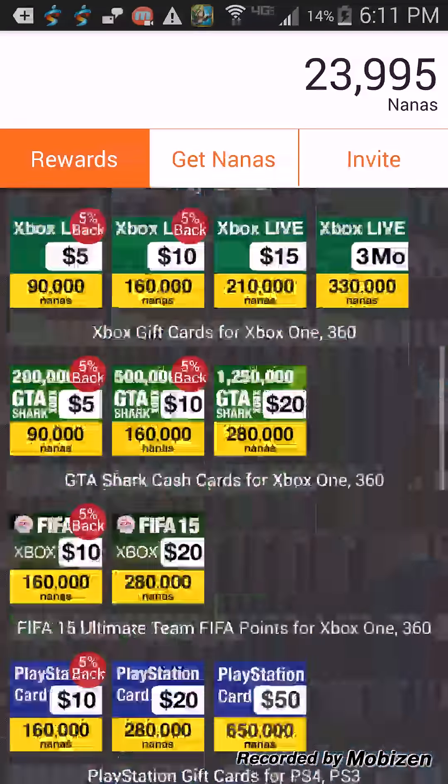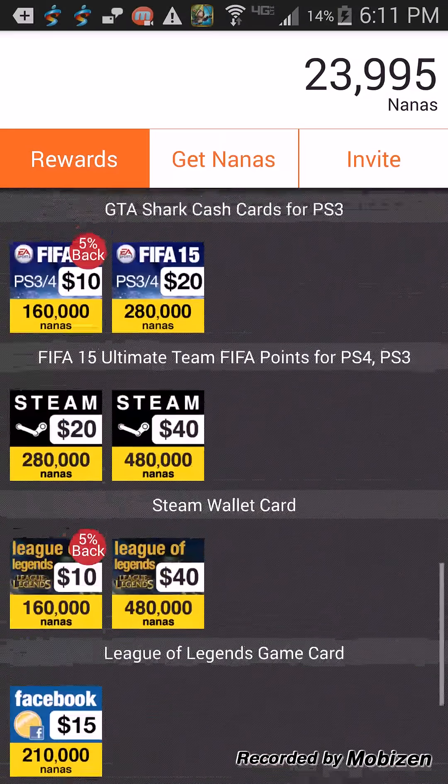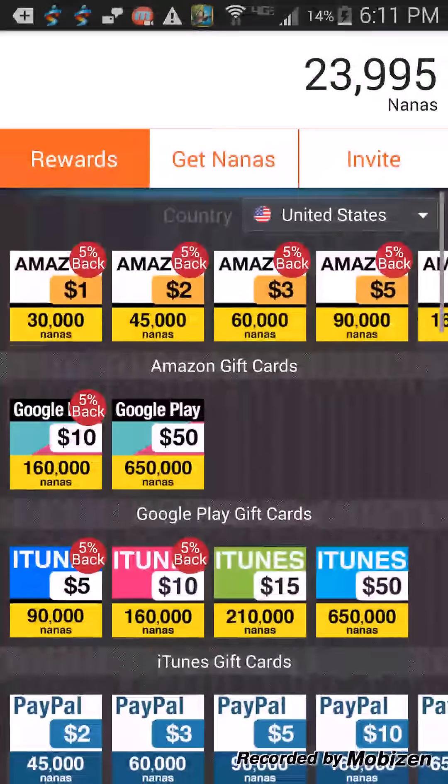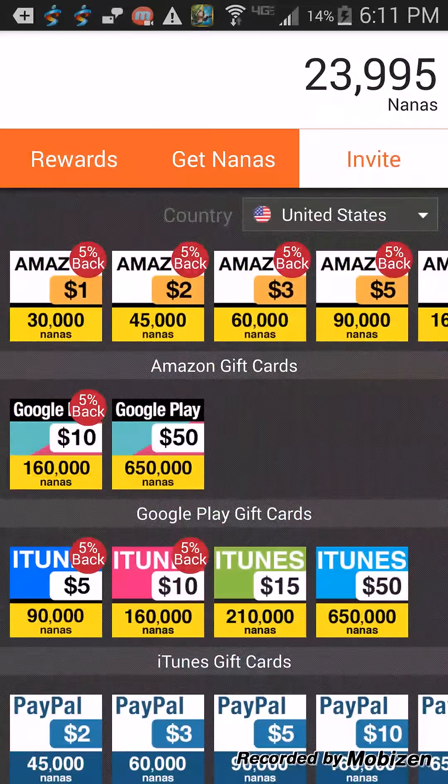You could stack up your nanas and get more stuff. There's Steam, FIFA, GTA Shark Cards, and other stuff. Hopefully you could save up — I know it takes a lot of work.